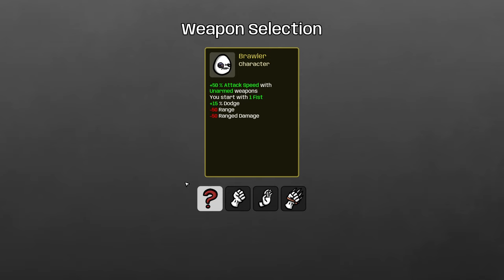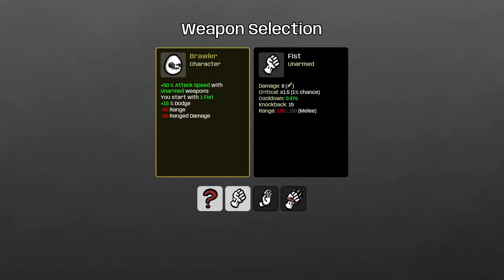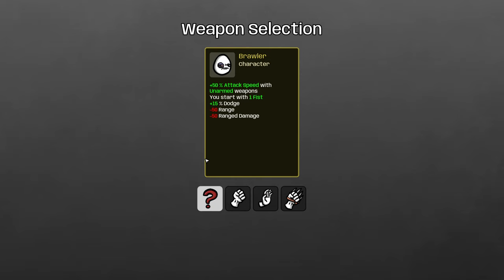The Brawler — basically, the Brawler punches. I think any of the three starting weapons are viable, but you also get a bonus fist. Because I think it's most in the spirit of the class, we're going to be using the fist for the Brawler's weapon of choice.